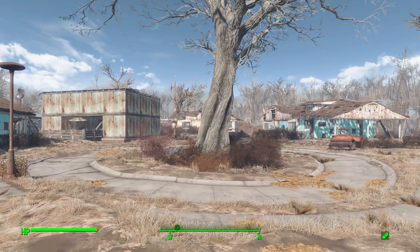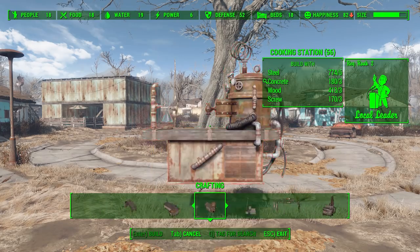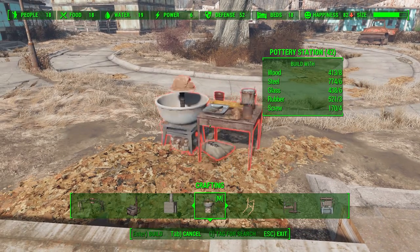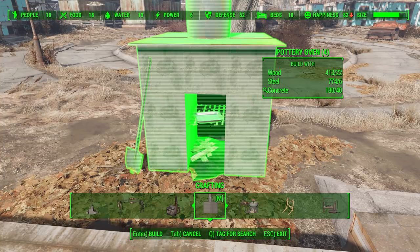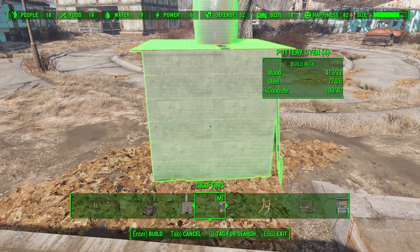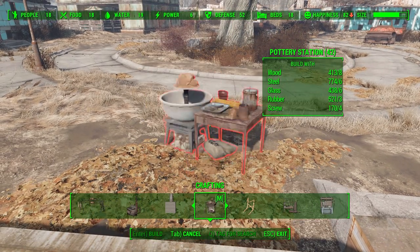The pottery can of course be sold or used as a nice aesthetic piece of decoration around your settlement. How do you make said pottery? It's pretty simple — you just need to go into the workshop mode and head over to the crafting category, where we have two new workstations. The first is the pottery station, where you actually make the raw pottery, which you can then put into a pottery oven to add different colors and increase the value, as the basic raw pottery is not worth a whole lot.